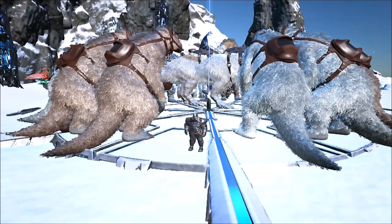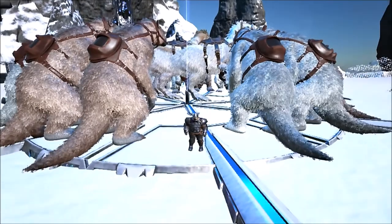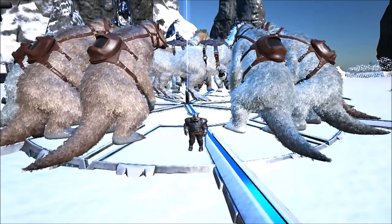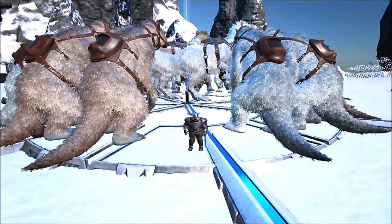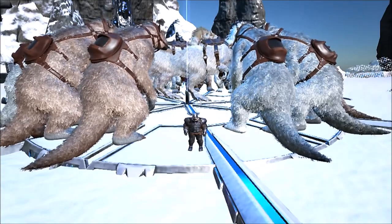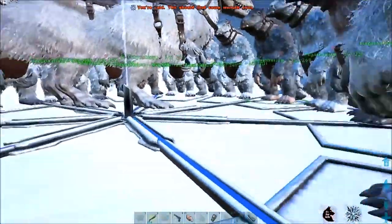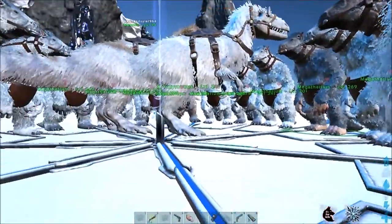Hello everyone and welcome back to Isaac Games. I'm here with another ARK tutorial. We're going to walk you through how to do the Brood Mother on Gamma. It's essentially the same for Gamma, Beta, and Alpha — Beta and Alpha just add more health and the boss will do more damage as well. You'll see here what you need. I recommend having 18 Megatheriums and two Yutyrannus.